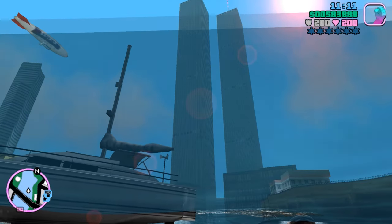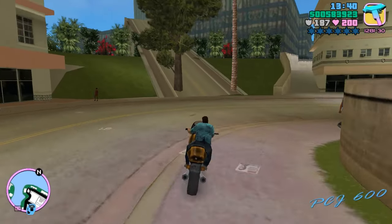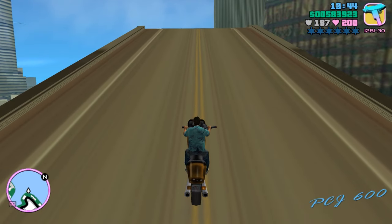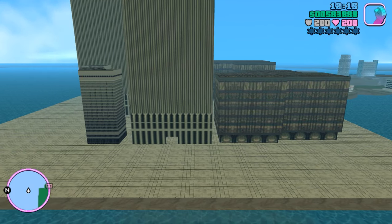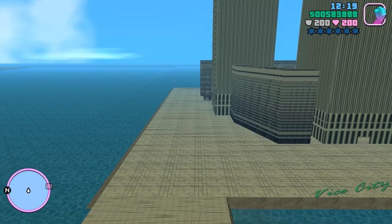Twin Towers in Vice City, which is largely based on Miami Beach, do look kinda weird, but you gotta admit it also looks cool. A big applause to the author who created this mod in 2003, just a year after Vice City was released and two years after 9/11. Considering the mod is 20 years old, low quality building textures shouldn't come as a surprise.